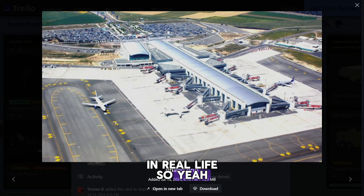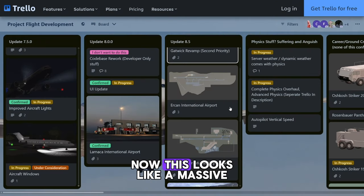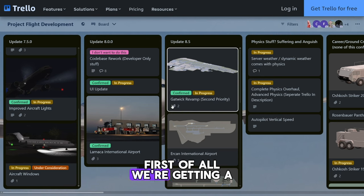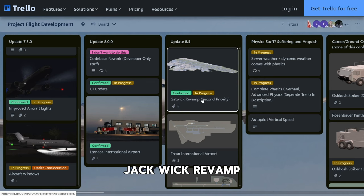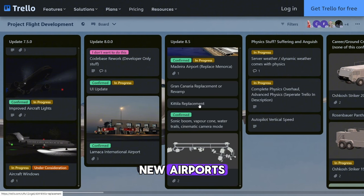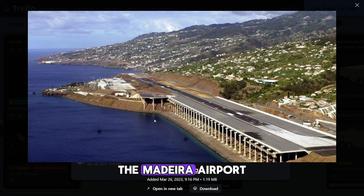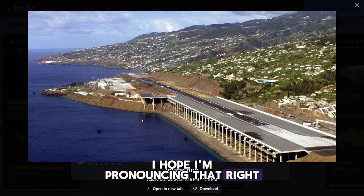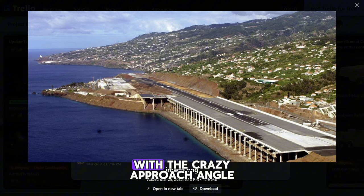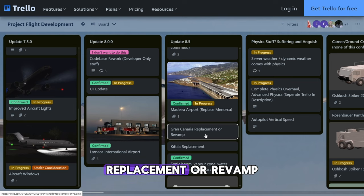Moving on to Update 8.5 — this looks like a massive update. First of all we're getting a Gatwick revamp, and then we're getting four new airports. One of those airports is the Madeira Airport — this is what it looks like with the crazy approach angle.